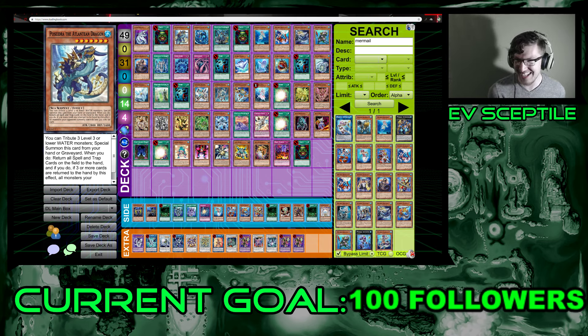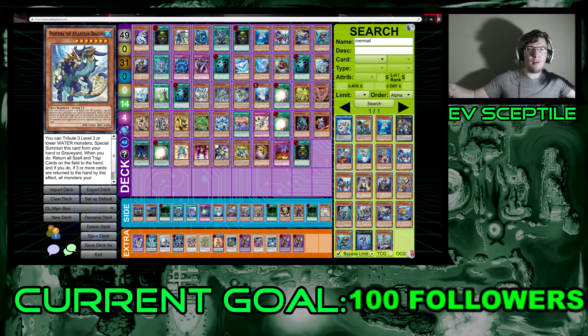This is the Atlantean boss monster — a really big monster. The ability to bring it from the graveyard for a summon that also gets rid of all spell and trap cards is effectively like a Twister. Keep in mind, when it says return spell and trap cards on the field, that includes your own field too. So you can bounce your back row to get around soft once-per-turn clauses, then activate or reset those cards.